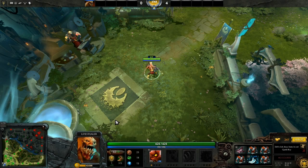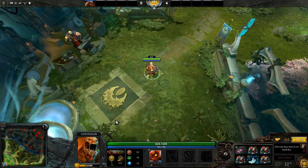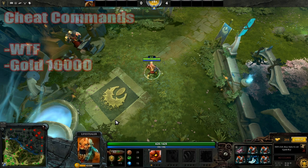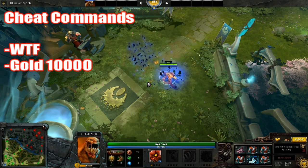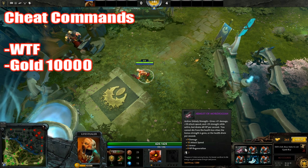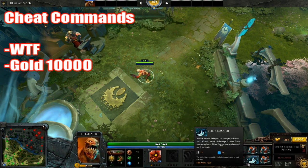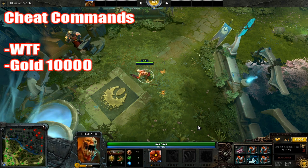Here I will introduce the armlet toggling drill. What you do is start up a lobby with cheats enabled and type in WTF mode so there is no cooldown on your spells or items. You buy an armlet, a blink dagger, and a couple of plate mails to reduce the damage you take per hit.